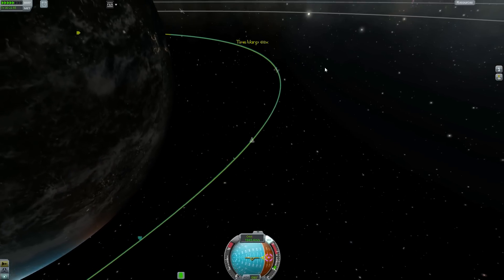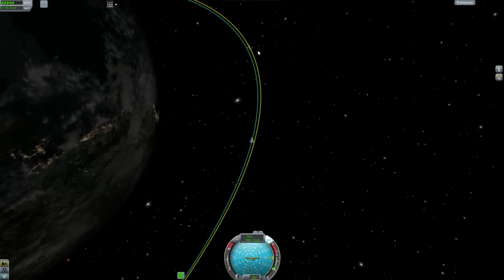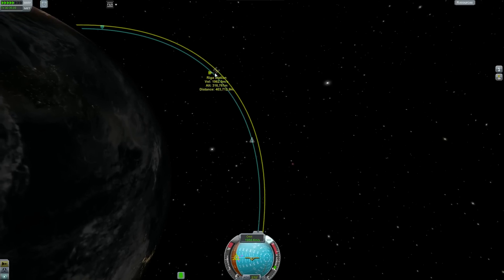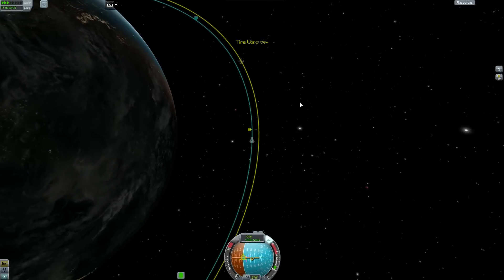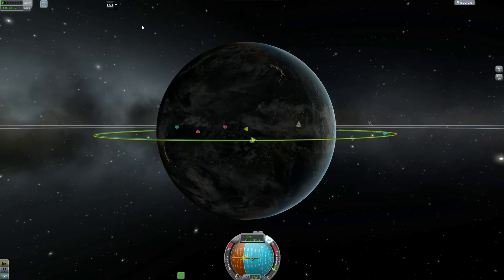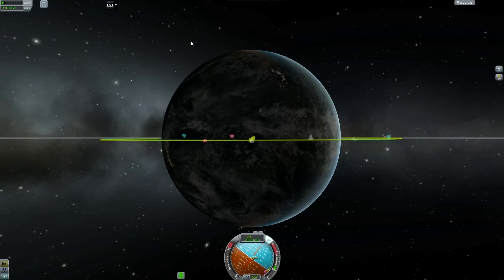Now we're thrusting forward, and if you mouse over the target you can see the distance between you and it — right now we're getting closer, very gradually, as the gap between our Apoapsis increases. Now we're at the descending node, which means we have to thrust north, and that'll adjust our inclination so that we're basically on the same track as the station.